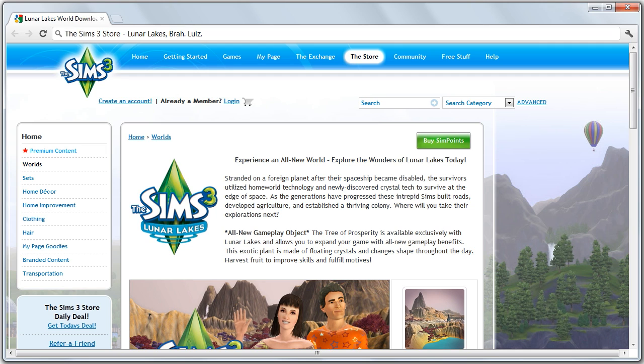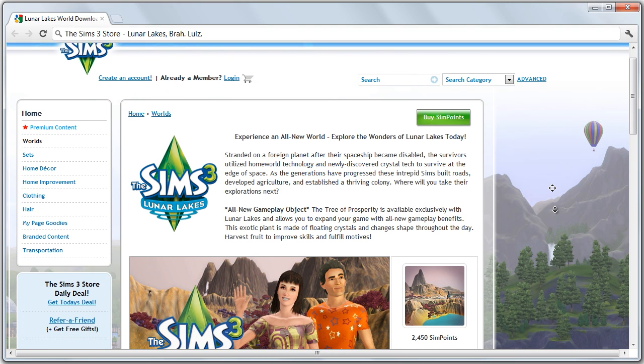In case you didn't realize, that is what you're watching. What we have here today is another Sims 3 town, which has been made available by the people who work on these at Electronic Arts. And this is Lunar Lakes, made available as an add-on for The Sims 3, currently purchasable on The Sims 3 Online Store. It was posted there February 11th of this final year of humanity's existence, 2012.